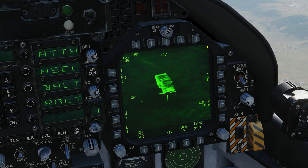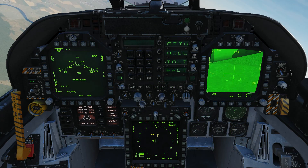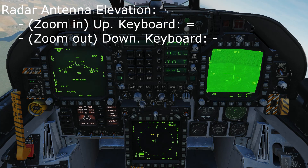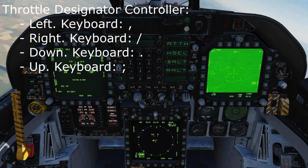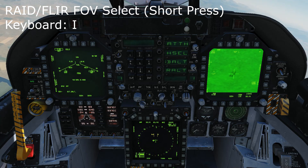You can see when I switch to another screen the diamond disappears, and when I switch back it reappears. Now we can use our keys to zoom in and out, which is the radar antenna elevation. We can also use our throttle designated controller to move the TGP around. We also have the RAID FOV switch, which lets us change the field of view.